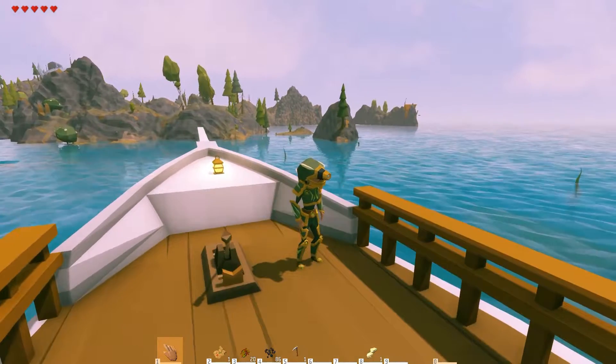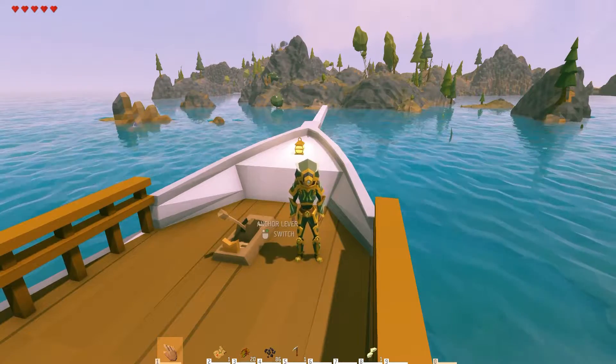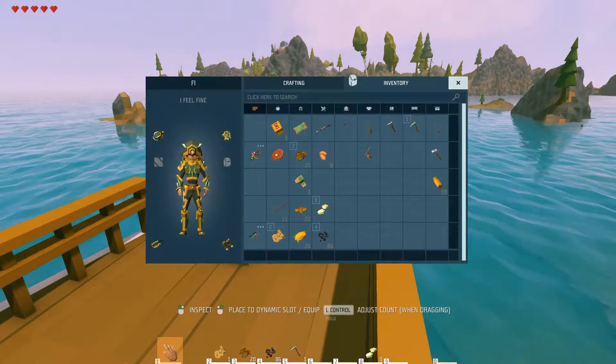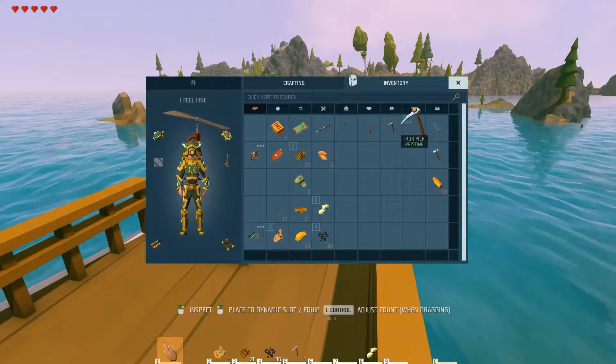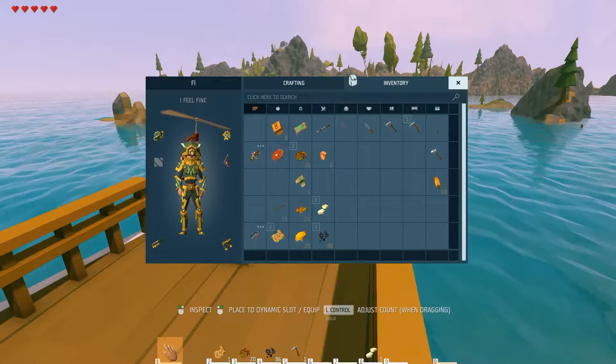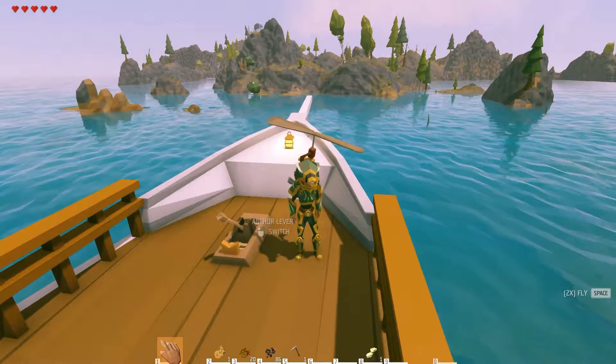There is a way to do that by saving your ship and your person as a composite and transferring them over. There are tutorials out there on how to do that, but if you guys want me to make one, I'd be happy to do that for you.